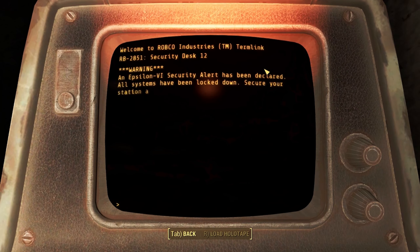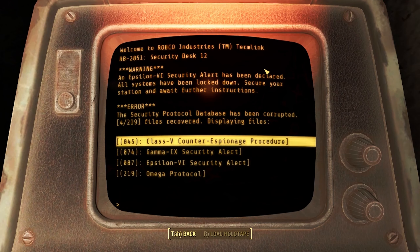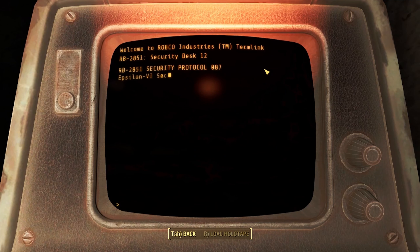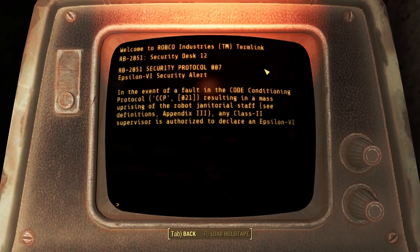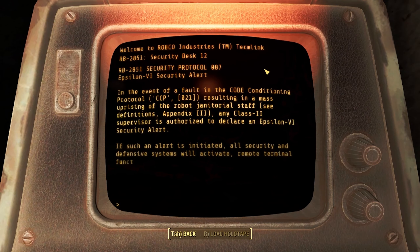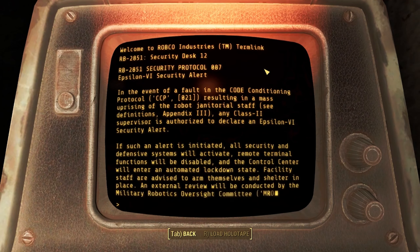Security Protocol Reference — this is what we need to know. It lists all the different kinds. We're in an Epsilon 6. In the event of a fault in the code conditioning protocol resulting in a mass uprising of the robot janitorial staff, any class 2 supervisor is authorized to declare an Epsilon 6 security alert.